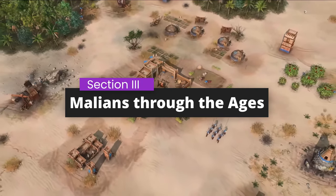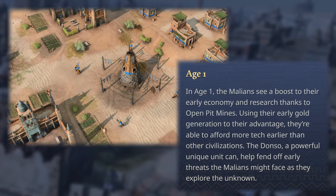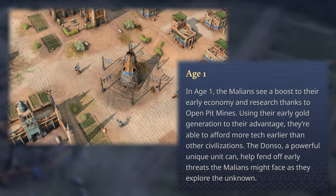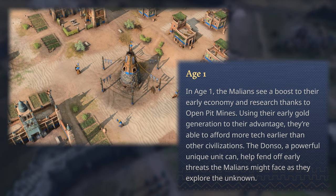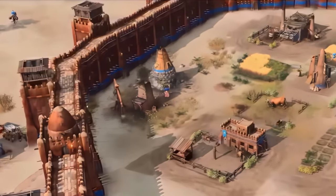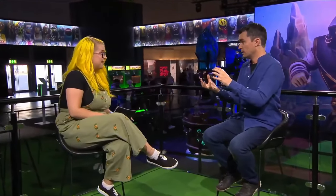The website also provides information on how the Malians play out throughout the ages. In the Dark Age, the Malians see a boost to their early economy thanks to their open pit mines. Using their early gold generation to their advantage, they're able to afford more technology earlier than other civilizations. There's one very important detail not mentioned on the website: the special building called the Golden Pit can be built on a gold mine, and it then automatically extracts gold from the gold mine — without needing villagers, and without subtracting gold from the mine.